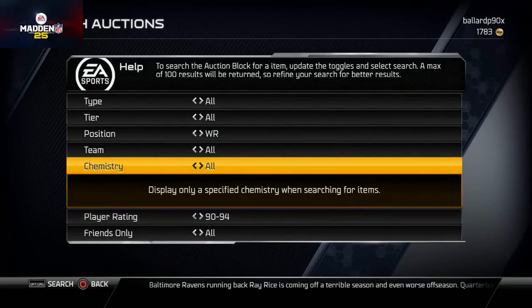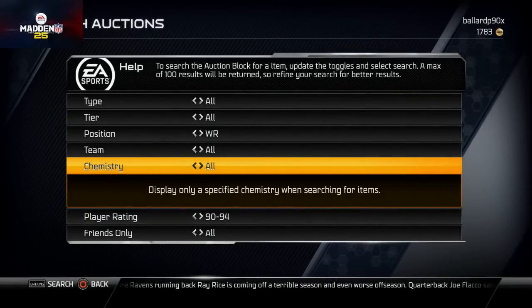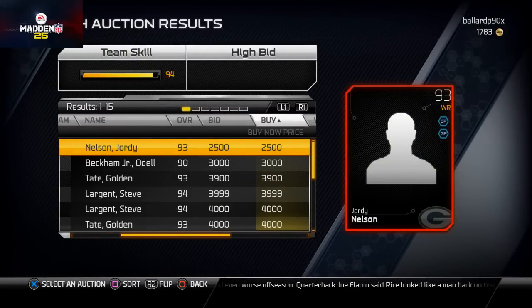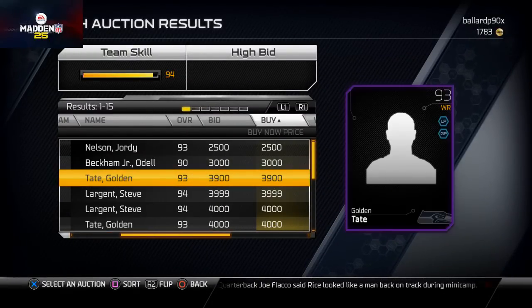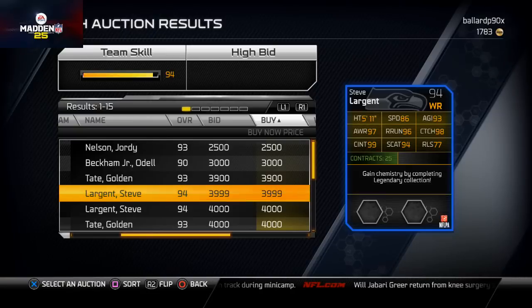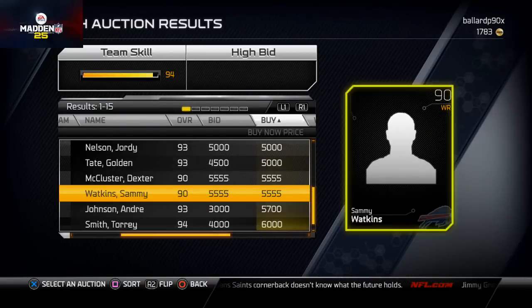There was one other card I wanted to show you — this 94 overall card that was my solo receiver for a long time: Odell Beckham Jr. But the Steve Largent card is probably my number one budget card. So if I had to rank the top five: number five TY Hilton, number four Michael Crabtree or Jordy Nelson as a combo, number three Julian Edelman, and number two I would put the card I'm about to search for.